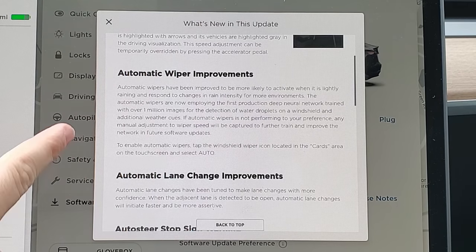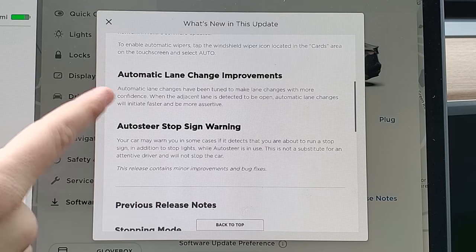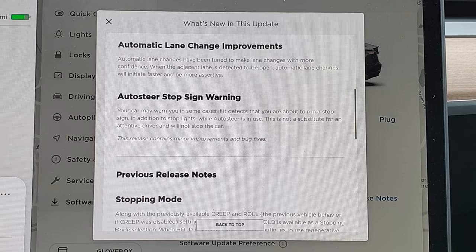Automatic wiper improvements were already covered in the last update, so that's in the other video — it doesn't look like there are any changes to the notes here. Automatic lane change improvements were also covered in the last video, but they've totally changed the notes. Let me show you a before and after on screen — they've removed any mention of Mad Max.